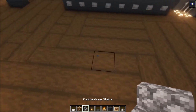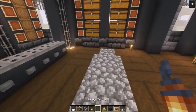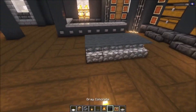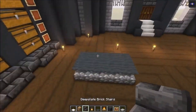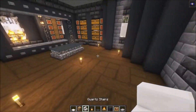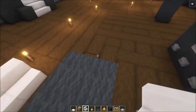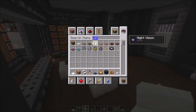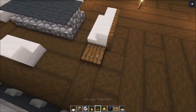Then take some cobblestone stairs and add them in — you want to have four stairs like this. Then you can simply add some carpets. After that, take some more stairs, and this time we are going to use some quartz, just to give this a little bit more color. Then take a different type of trapdoor — I'm going to use the spruce one — place it in and open them up.